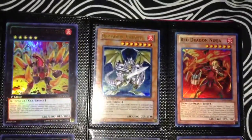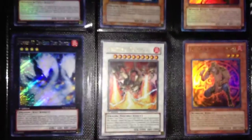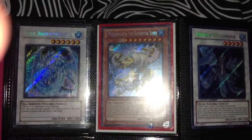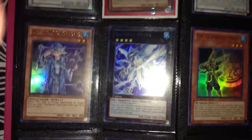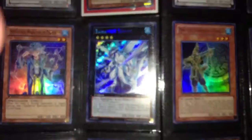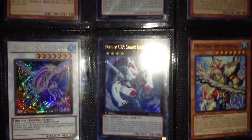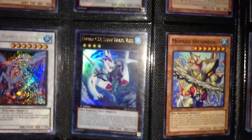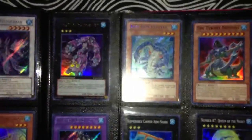That's Golem Dragon. Volcanosaurus. Bahamut Shark. Volcanosaurus. That is Gundyr. There's my Battle Pack Epic Dawn Megalo. There's my Acid. There's my other Acid.